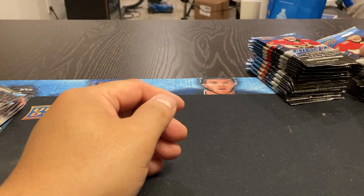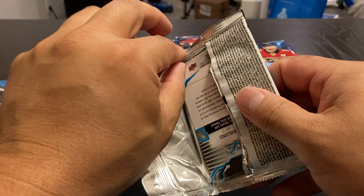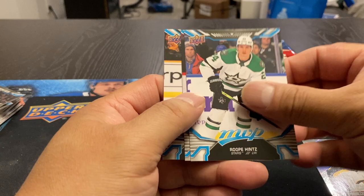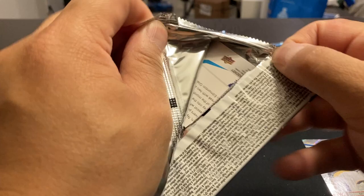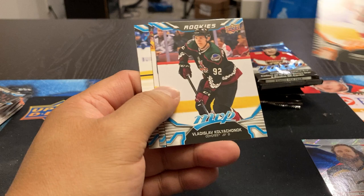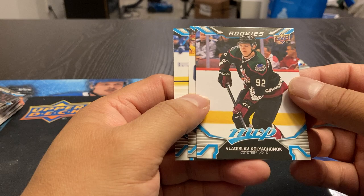Okay, box number two. Bennett, Pellett, Bjorkstrad. Domains Pasternak. Rubar Battles — Hintz, Marciusso, and Granlin. Middlestad, Valino, Bailey. Points — Jordan Eberle, Robbie Fabry. Vladislav Koliacinok — not even close, I'm sure. Yossi and Nylander.